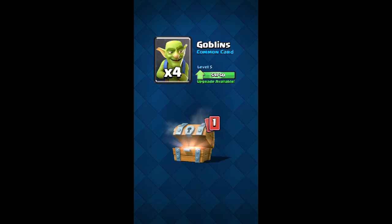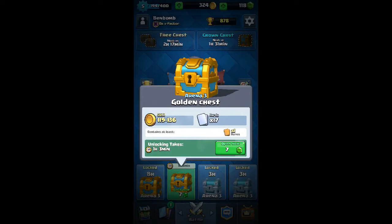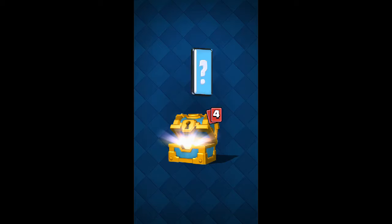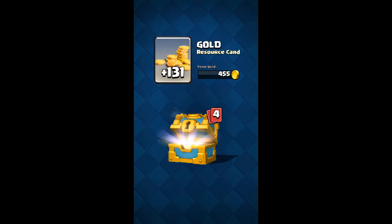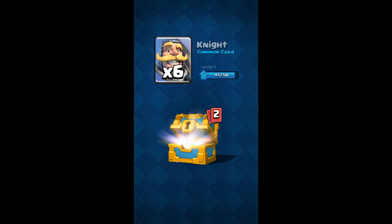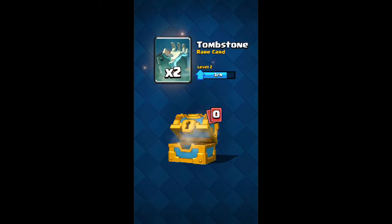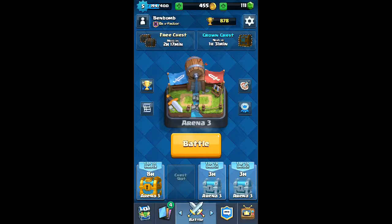42 gold, four goblins again, and a bomb tower. Lastly, opening this one — 455 gold! That means two bombers, six knights — I can upgrade those. Seven barbarians and two tombstones as well.